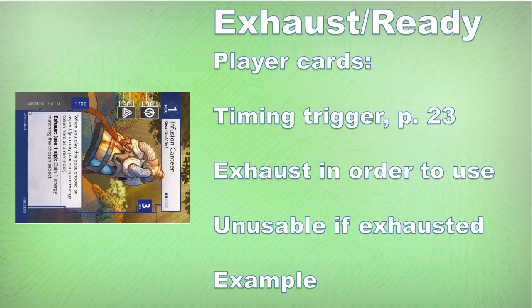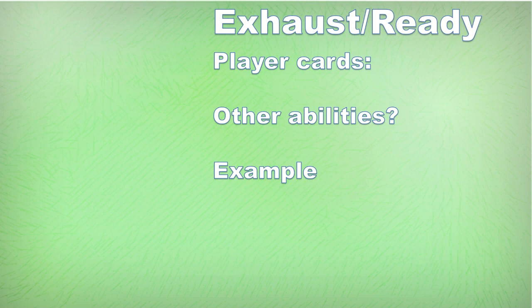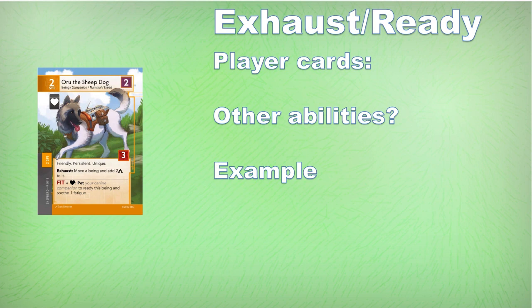Let's look at other player cards and other ways that ready matters. Take everyone's favorite good doggie, Oru. Oru lets us look at some interesting ways in which exhaust interacts with other effects on cards.